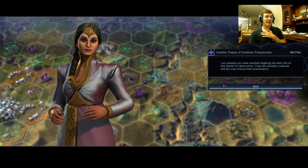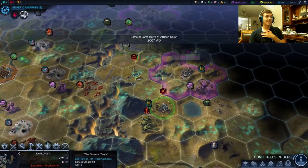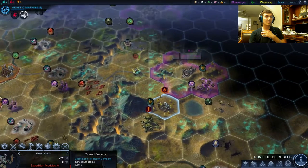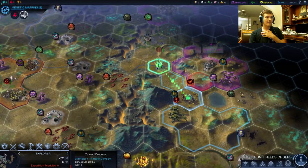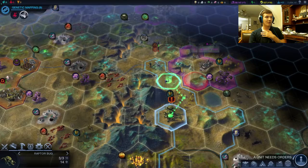It looks like these roads are actually not adding maintenance. I'm not sure why — I thought they did. It costs one energy per turn to maintain. Maybe it's only in our territory? We'll see if it goes down to 15 next turn. It doesn't look like it — it's odd. Oh, you can stack units with your workers. How did I forget that?